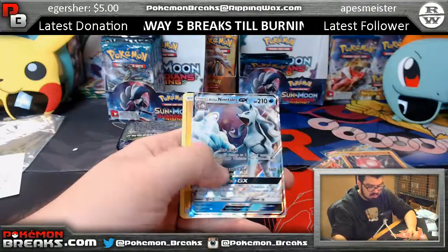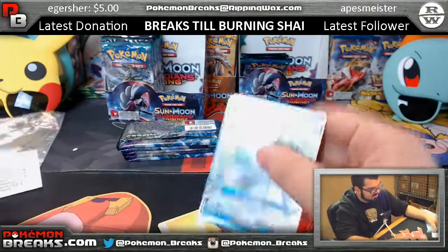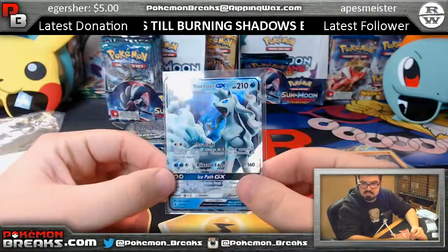Politoed, Alolan Ninetales GX — that's going over to Philip.